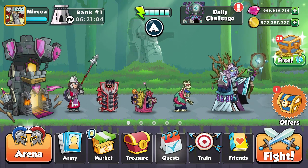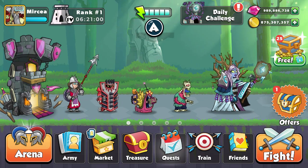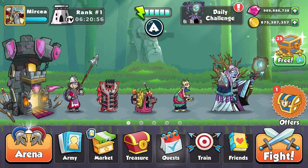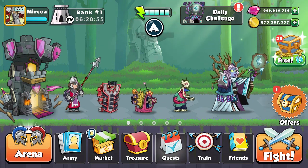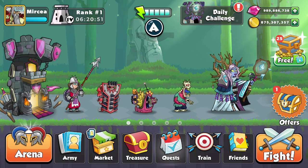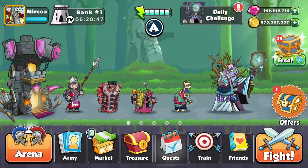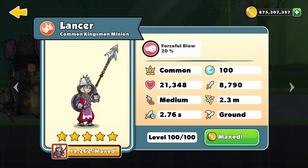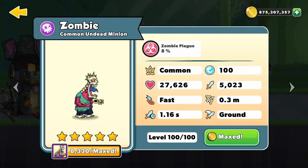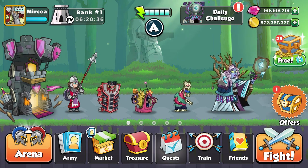Hello everyone and welcome to another Tower Conquest episode. The Azalea series, this time going into the Platinum 4 division already at rank 1. I played one game but it crashed so I had to restart the recording. To get more points I will go for my Lancer, Shield Bot, Slider, and also the Zombie. All four of them are 100 mana units.